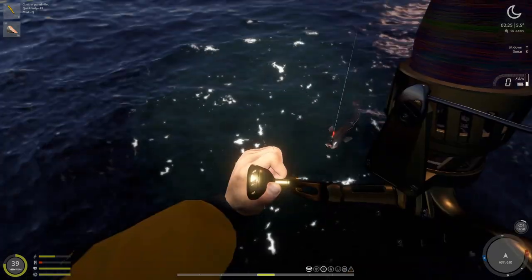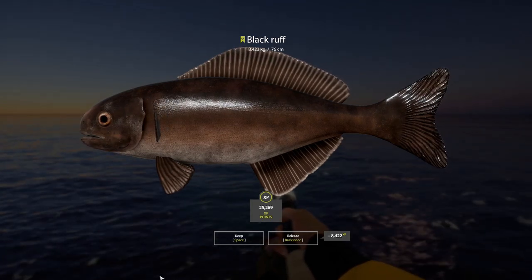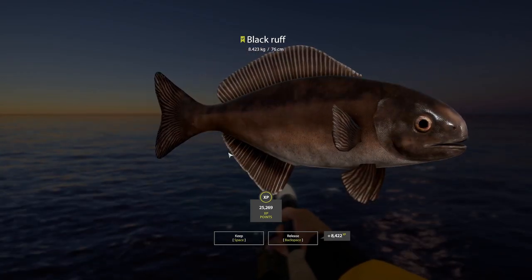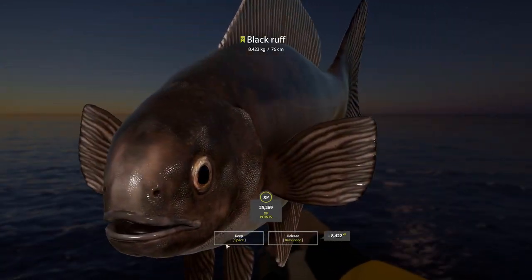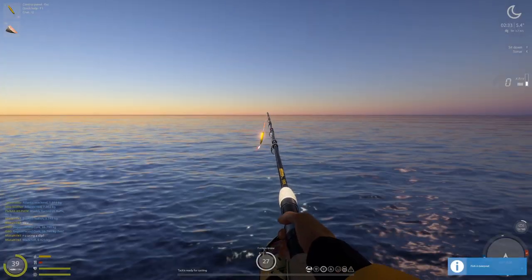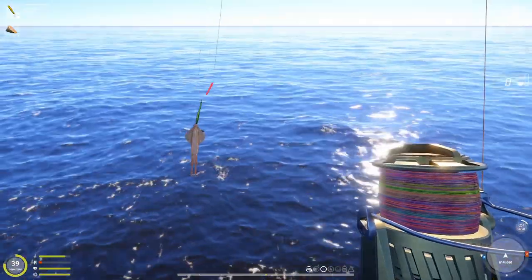Oh my god yes! A black rough — 8.4 kg! That's our first one. What a surprise, wow, that is so interesting, look at its texture. Whoa, 25,000 XP! What?! Hot damn! Black rough — here we go, it's a tiny little baby one.